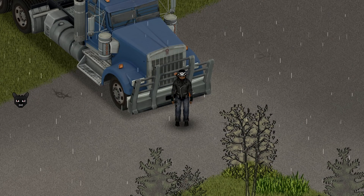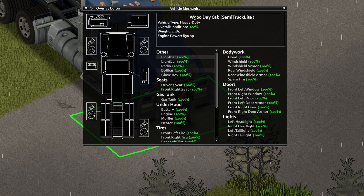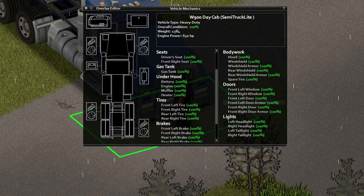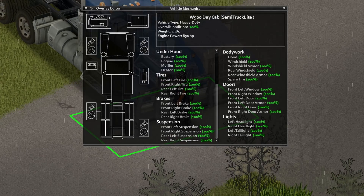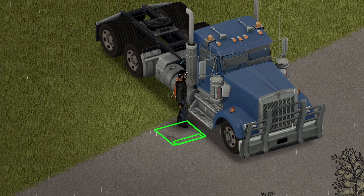Alright, the first one up is the light semi-truck and this is a nice blue one. Here are the specs — go ahead and pause the screen if you want to take a look. As far as storage goes on this baby, there is no storage whatsoever except for a glove compartment.